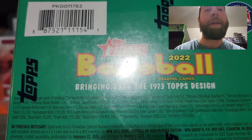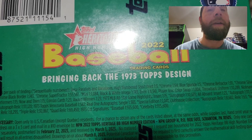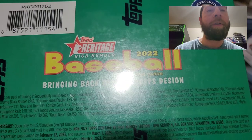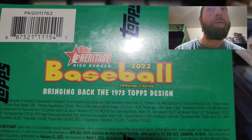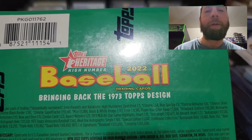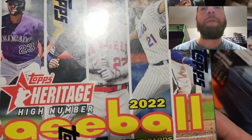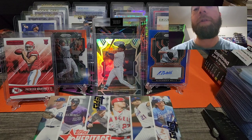My sinuses are bothering me tonight, but I've done very well with the megas in the past. On the first mega I didn't pull much, but on the second one I hit a French text auto and a chrome card on top of the blue sparkles. We look for real one autographs and relics — maybe we can pull an auto or relic. We get three blue sparkle parallels, hopefully we hit something good.